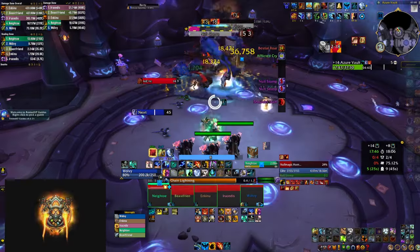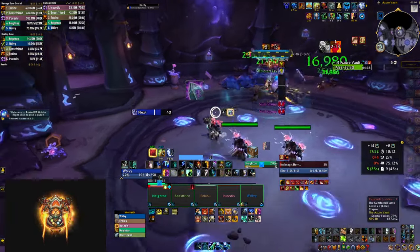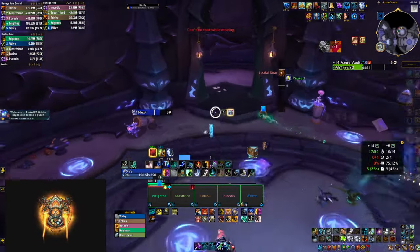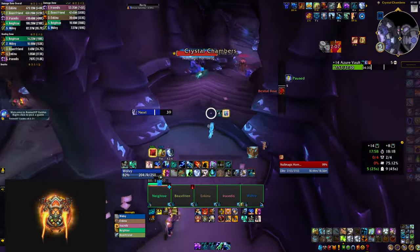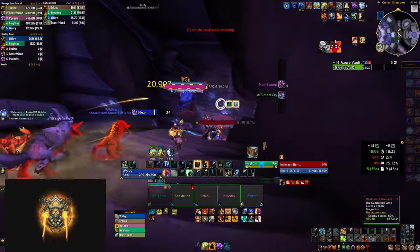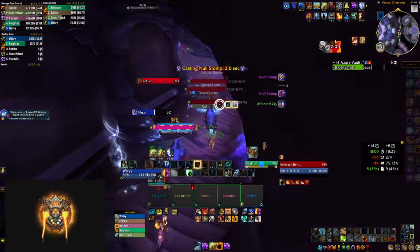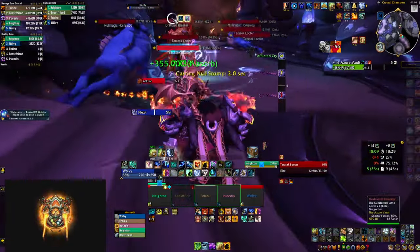Probably the most important tip for healers is to bind your healing spells either to your mouse buttons or mouseover healing macros, so you can heal people by just hovering over their party frames and not targeting them directly. This is extremely important as it's going to save you a lot of time and extra clicks. If you haven't done this before, just try it out and you're gonna see how much better it is.